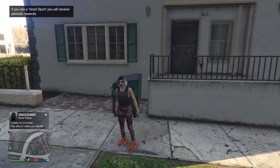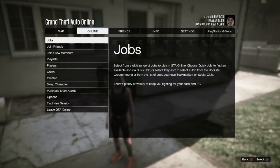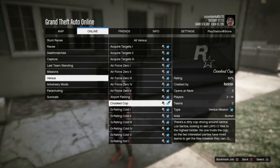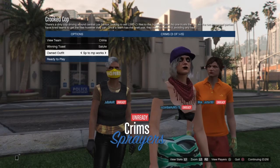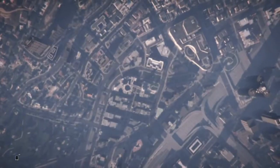Once you're back in a session, you should be looking like this. If you do look like this, you're doing it perfectly. Go to Jobs, Play Job, Rockstar Created, go to Versus, and go to the mission called Crookie Cop. Once you're in Crookie Cop with players, go to the other outfit we saved, wait for it to load, select that outfit, ready up, and just back out.